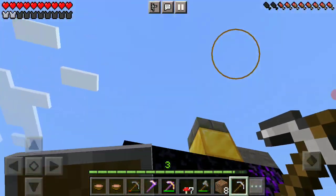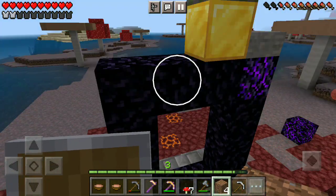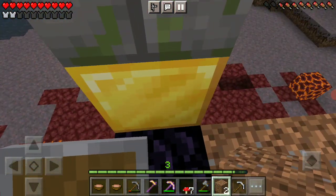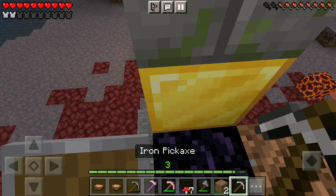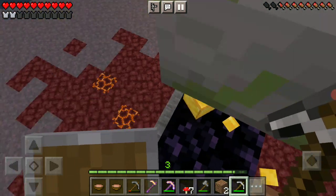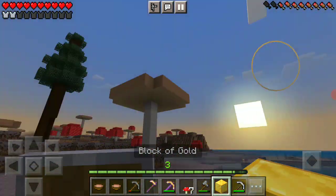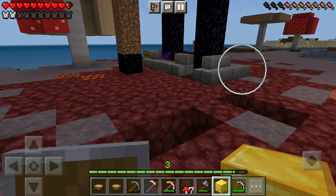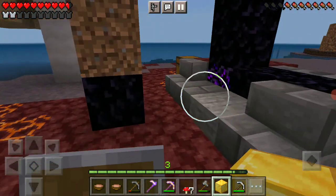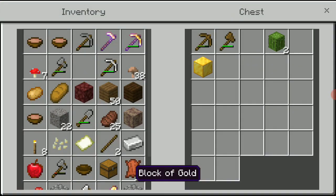Let's get these gold blocks — let's build up to them, get them. There we go. Let's just get this gold block and throw away the dirt. There we go. Now I'll place this gold block in this chest like this. I might as well put some more random stuff in here. I'll keep my iron axe.